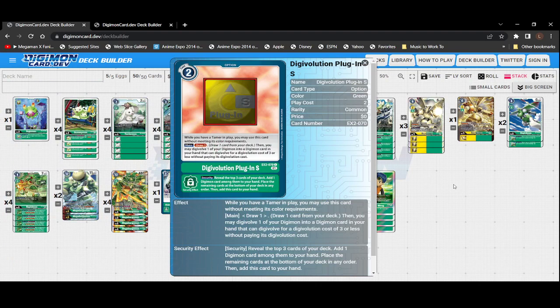Finally, Digivolution Plugin S is useful if you're trying to rush your way to Mega Gargomon. You'll draw one, then if you have a digimon out, you may digivolve one of your digimon into a digimon card in your hand that can digivolve for a digivolution cost of three or less. Its security effect is: reveal the top three cards of your deck, add one digimon card among them to your hand, place the remaining at the bottom in any order, then add this card to your hand.